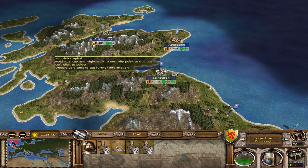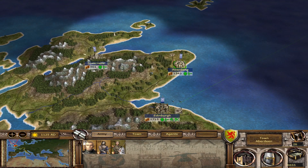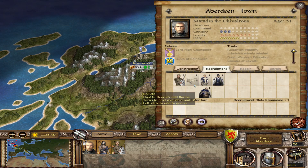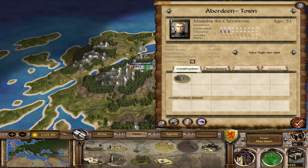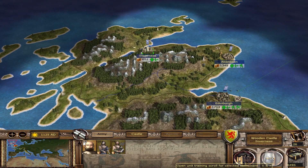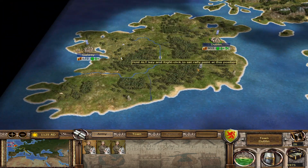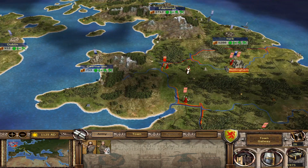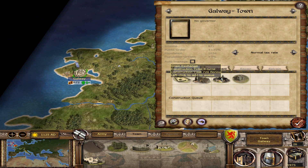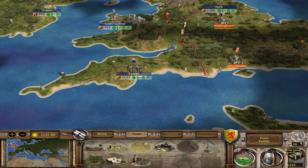Let's get another ship — yes, we can. Let's continue to recruit units, and over here let's get some elite units. Very good. We can build new buildings. Alright, let's end the turn.